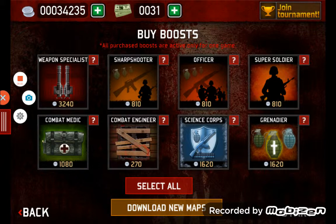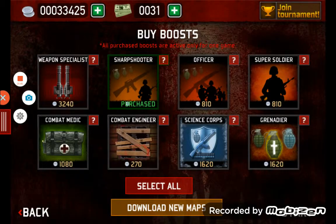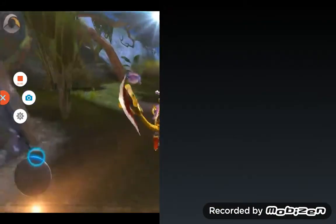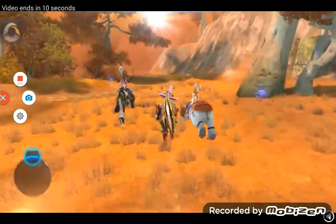So I'm going to buy the Sharpshooter, and the screen is going to pop up saying 'Watch your game trailer and activate random boosts for your next game.' You can get three boosts. Press yes and watch the trailer.